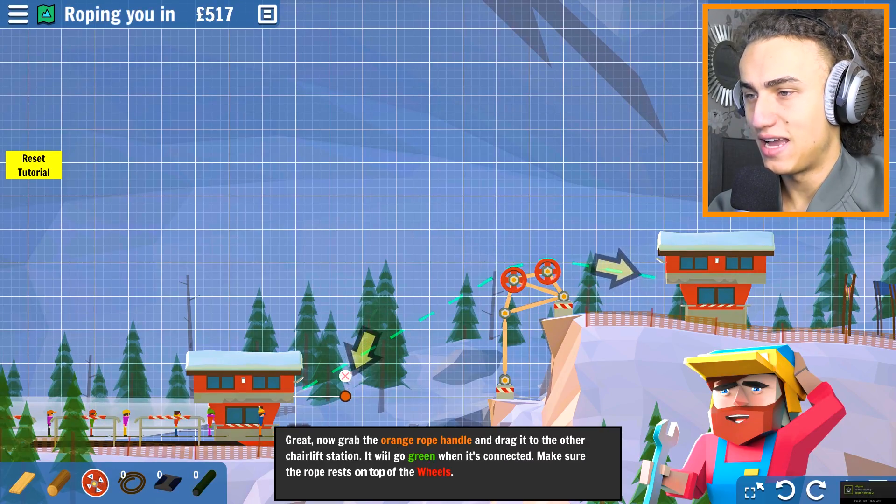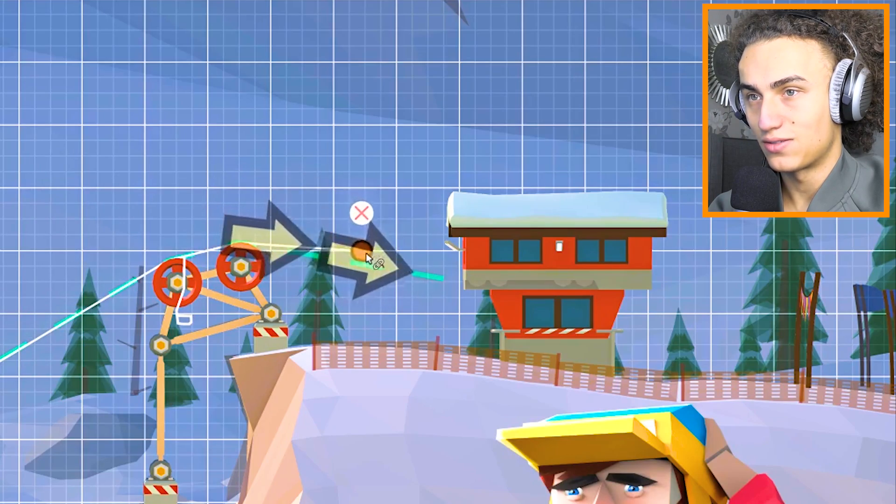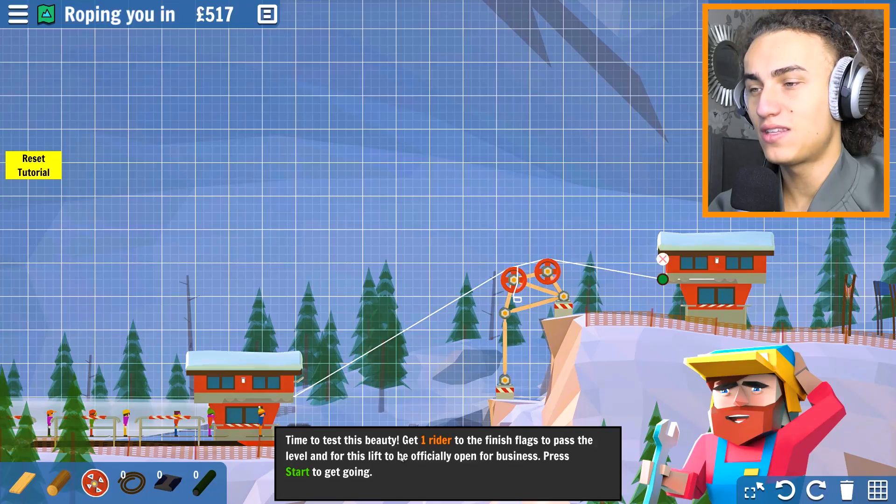Great, now grab the orange rope handle and drag it to the other chairlift station. It will go green when it's connected. Make sure the rope rests on top of the wheels like this - it's resting on top of there, got it. Time to test this beauty.